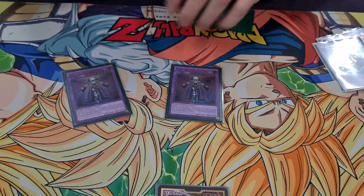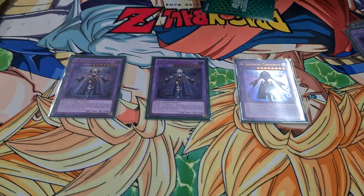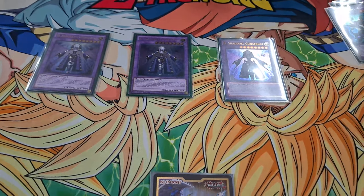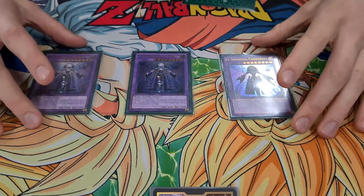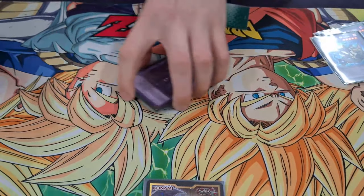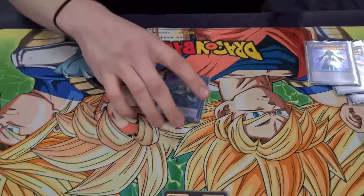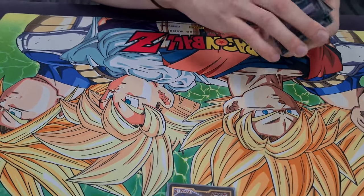Three Shaddoll Constructs — this card is legit the greatest card in the deck. You can legit make three in one turn. It's just so easy to make, especially with the new Magistice card. Gets you all your resources, adds cards back. It's Construct, it's at 3, you gotta play it at 3. And we got one more — Entes. Set off Punishment, set off Nadir Servant. Send it off if they Maxx C you. I don't know if anyone will Maxx C you if they know you're playing this deck.